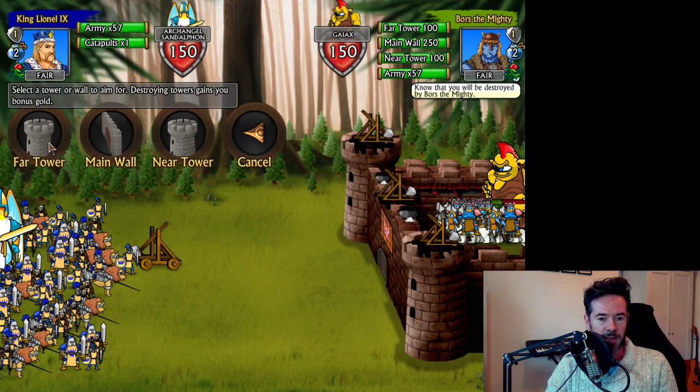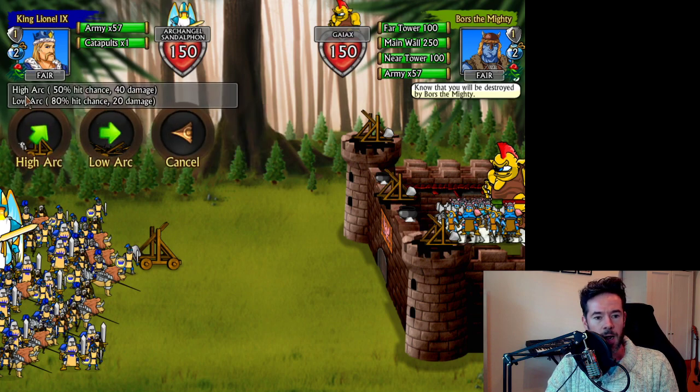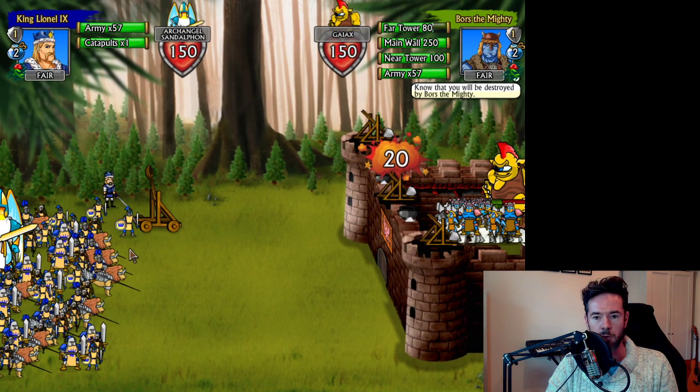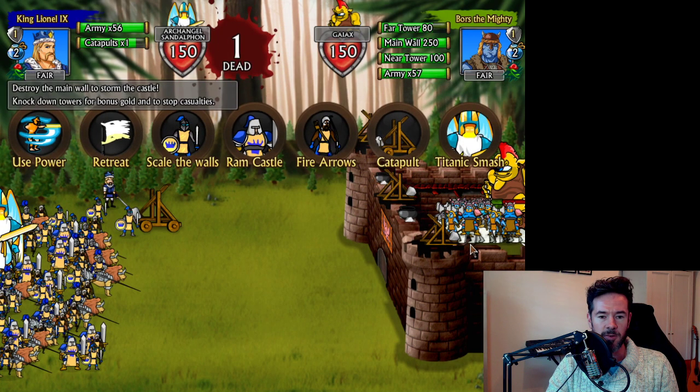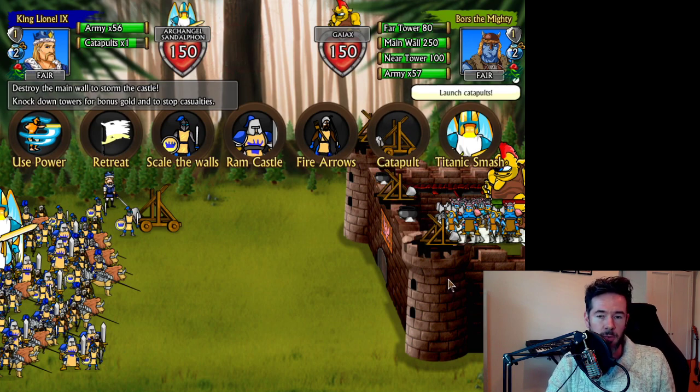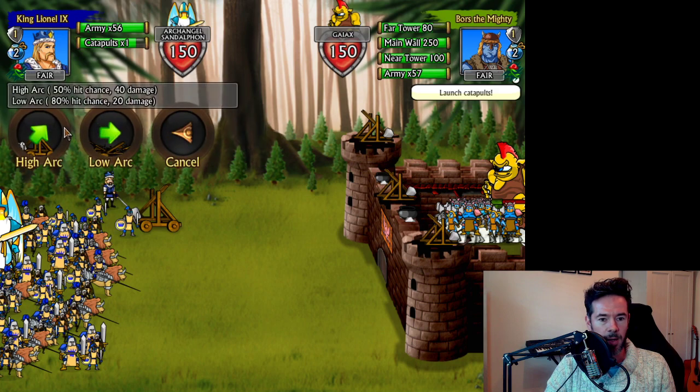You can target the near tower, far tower, or main wall. For the fire tower: high arc gives a 50% hit chance and 40 damage; low arc gives 80% hit chance and 20 damage. The more powerful your boulder, the more likely you are to knock down the tower completely. Going low arc, we hit the wall for 20 damage — they've got 80 health left. They fire back with three catapults, which is the default enemy starting count.